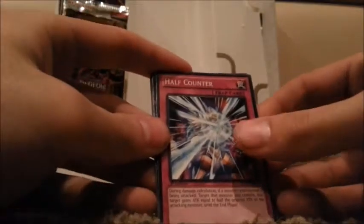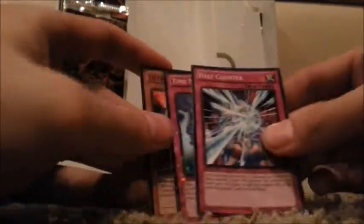Pack number... seven. Half Counter and... oh, Time Machine, which I already have — but still cool. Ultimate Tyranno, Mahavelo, and Plague Spreader Zombie — nice. I'll put that one off to the side because that's a particularly useful card.